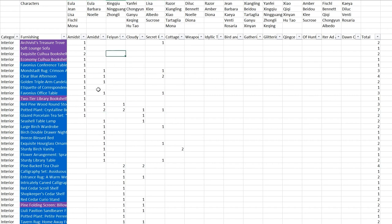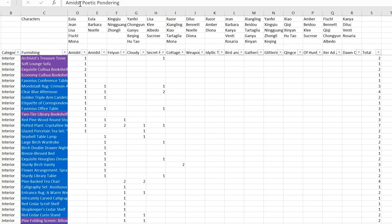Now let's look at each of the set items. The first set item is Amidst Poetic Pondering. Let me move the screen so you can see the title. I don't want to move the cell because it will move the total value out of the screen - I want to keep the total view here so you can always reference it.